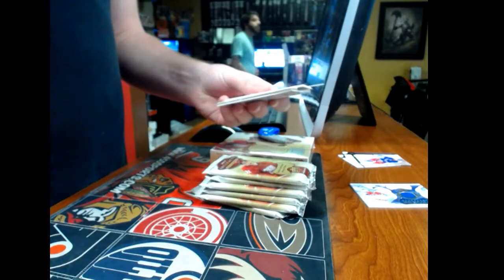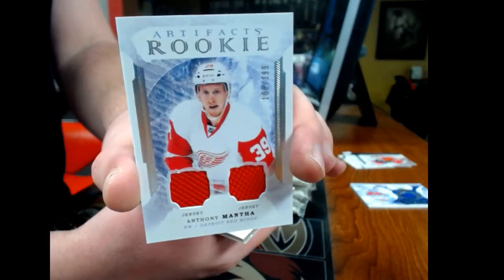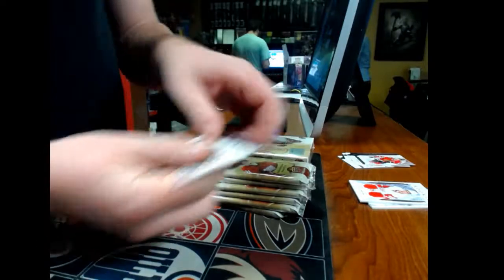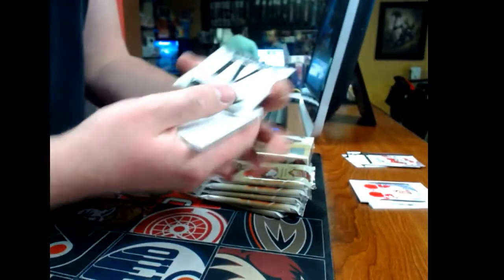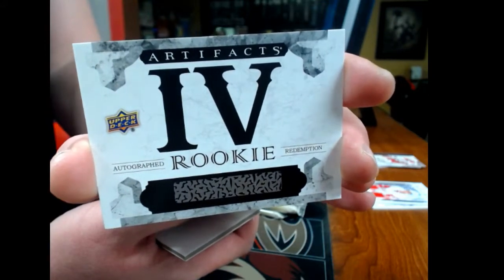Pack number two: we have a dual jersey rookie, number 3/99, Detroit Red Wings, Anthony Manto. Third pack — what are we gonna get? Redemption, like we did earlier. Redemption five-ivy autograph.